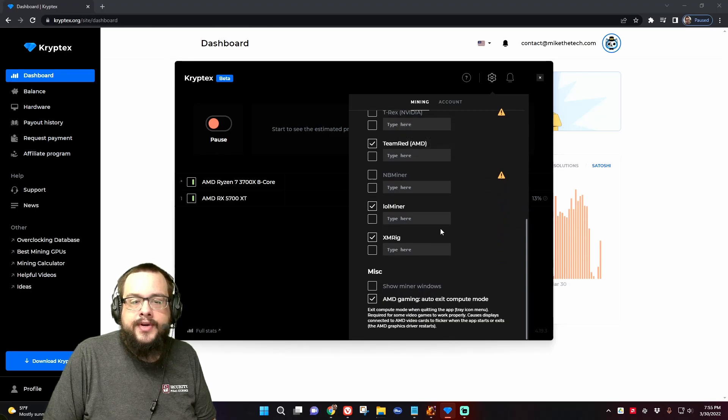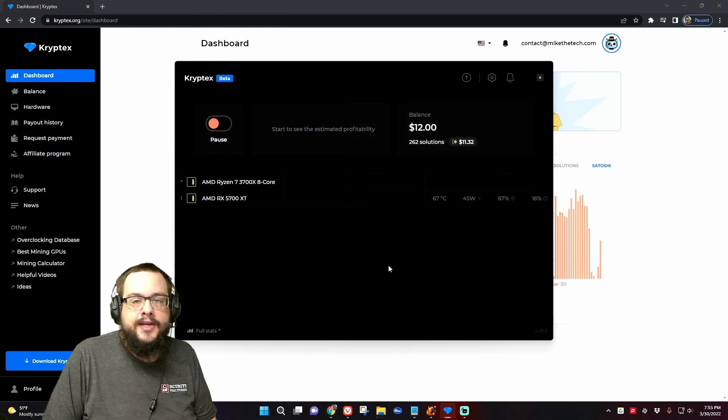There's also compute mode — make sure to switch this to on. That way when you exit the app it turns compute mode off and goes back to your gaming mode.